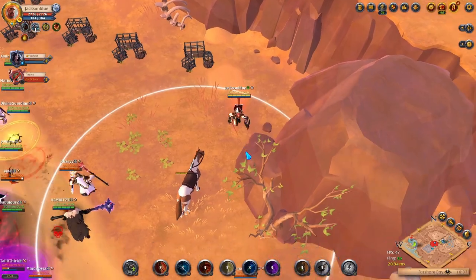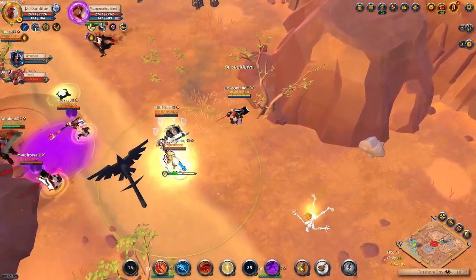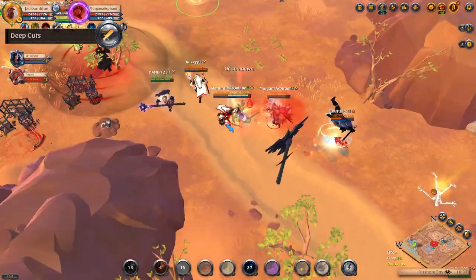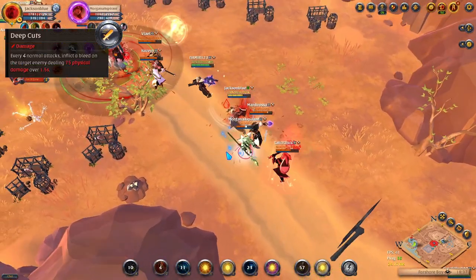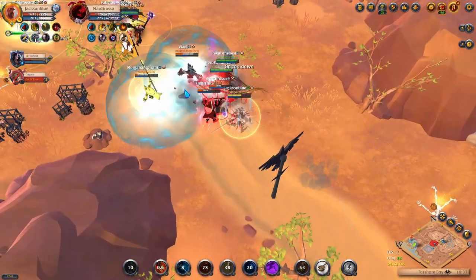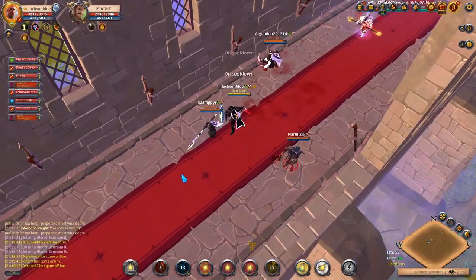Hopefully this has gotten you interested in playing Bloodletter, so let me explain the abilities. The best passive for Bloodletter is Deep Cuts. Every four basic attacks, you inflict a bleed that does a small amount of damage. With the Bloodletter's fast basic attacks, the damage from this passive can add up very quickly.